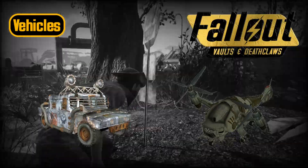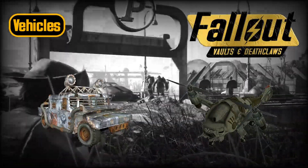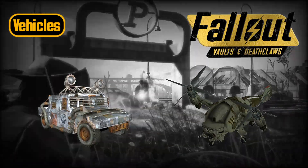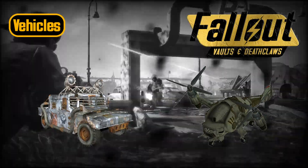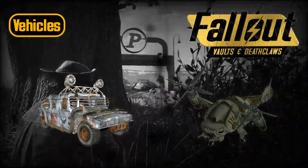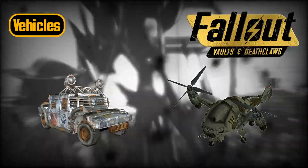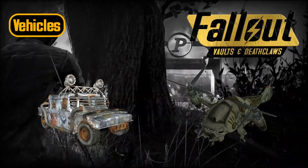Working vehicles are extremely rare in the Fallout world. They can range from a simple robot to a vertibird. The pilot skill revolves around the usage of vehicles in combat and traveling. They open the world to players on a much larger scale. Being able to travel great distances within a matter of hours changes the course of a campaign.